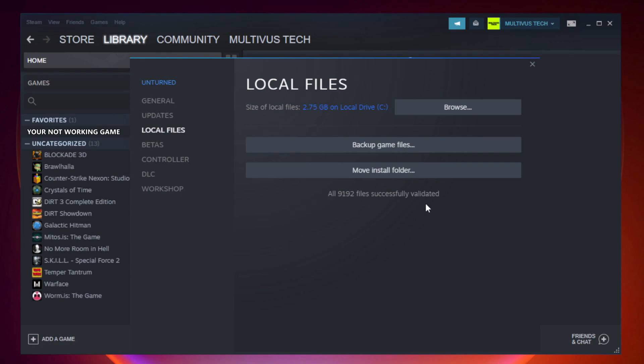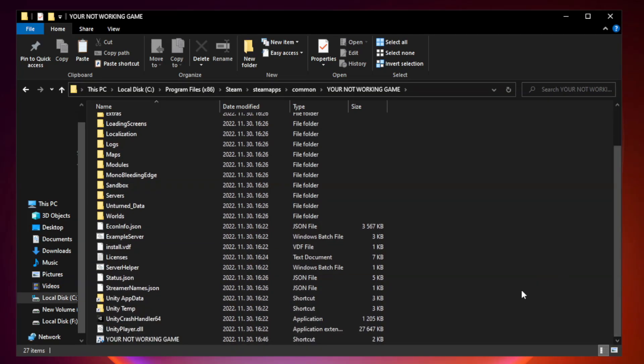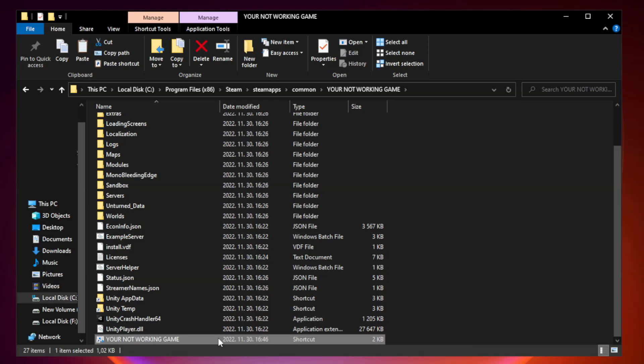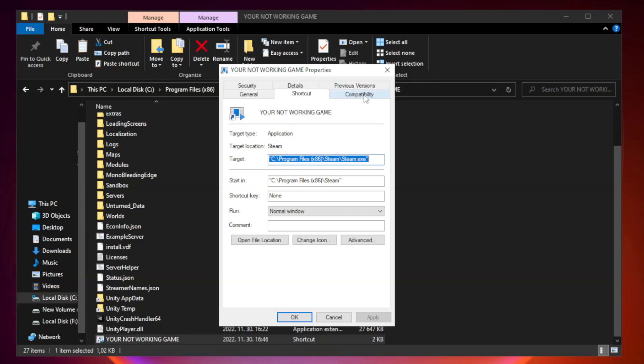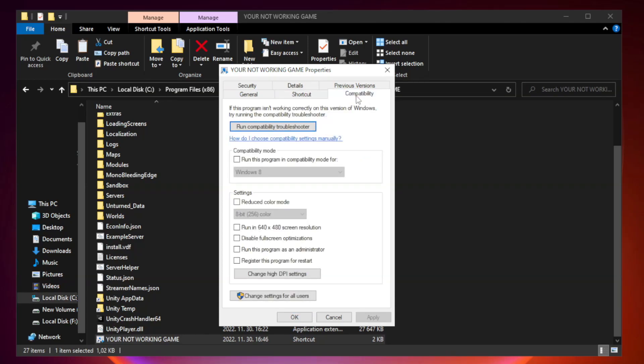After complete, click Browse. Right-click your not-working game application and click Properties. Click Compatibility. Check Run this program in compatibility mode — try Windows 7 and Windows 8. Check Disable Full Screen Optimizations. Check Run this program as an administrator. Apply and OK.